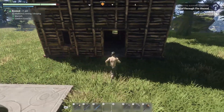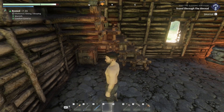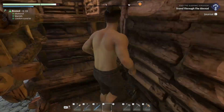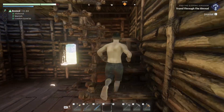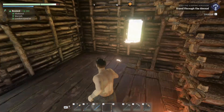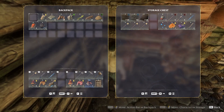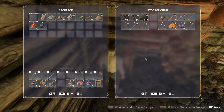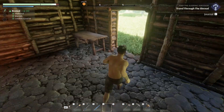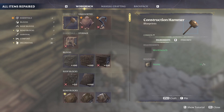Hello guys, welcome back to Enshrouded! We need to make more storage because we're running low. I like the house that we built though - it's quite good. Here's the bed with the little fire - we did that last time. This is not gonna be enough for storage at all, it's almost full. So let's explore a bit more and see if we can get a door and some more storage.